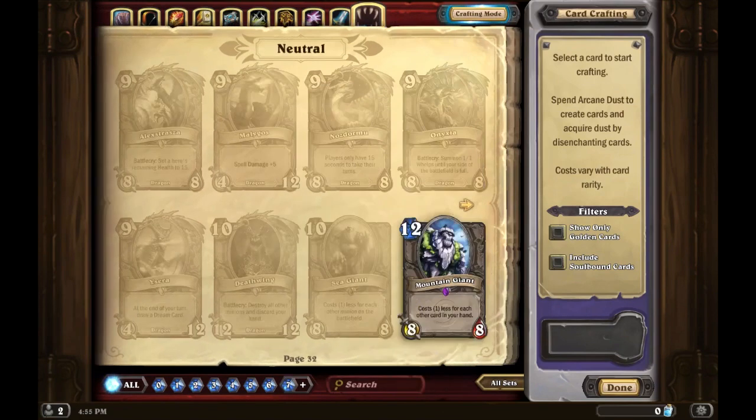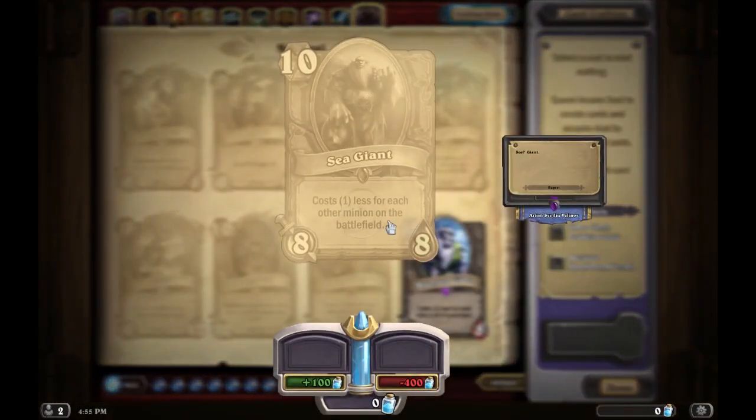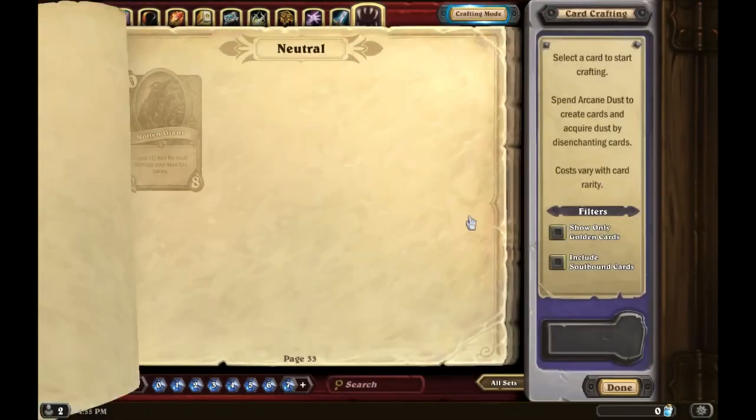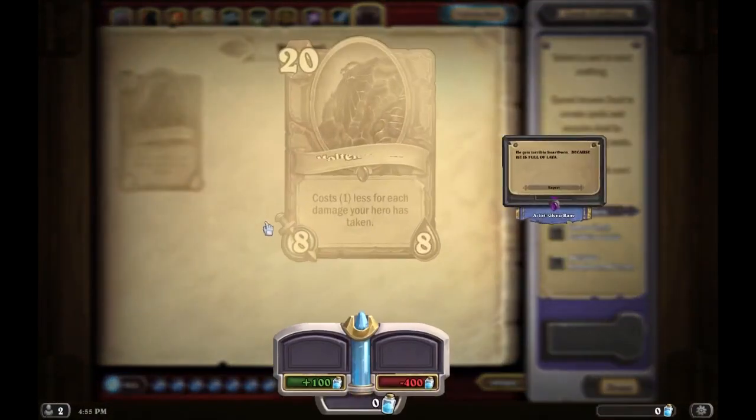Sea Giant costs one less mana for each other minion on the battlefield. You don't see this card much. I had it for a bit then disenchanted it. I think it could work in aggro decks because by turn four or five you might have three to five minions on the battlefield and could play it out of hand as a big threat. But it's outclassed by the other two giants.